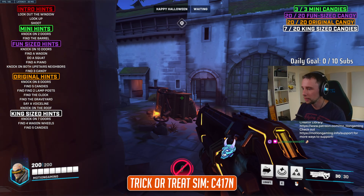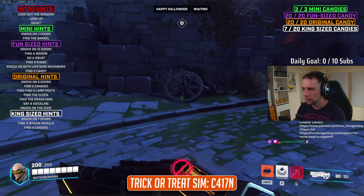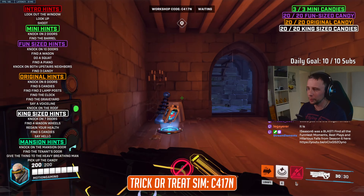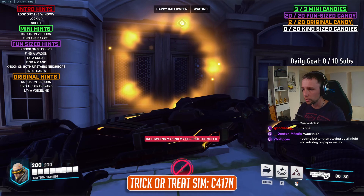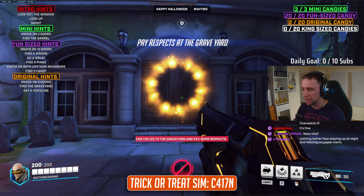One thing I discovered along the way with my Twitch viewers is that one of the wagon wheels in the third area can be destroyed accidentally, meaning it will be completely invisible for when you need to find it. If this happens to you, try punching where it should be to complete the challenge. Each area is unlockable without completing all of the challenges, allowing you to progress even if you get stuck on this or something else.